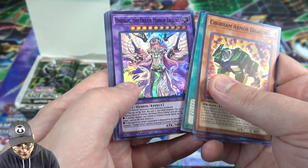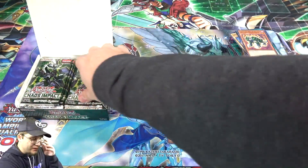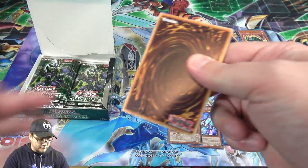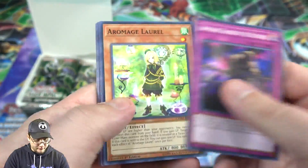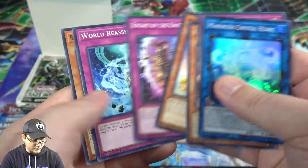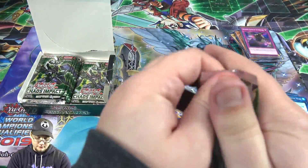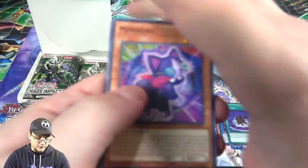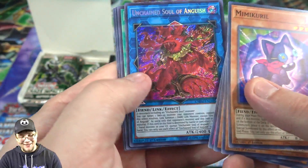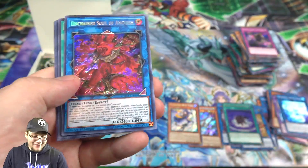Then we have the Dream Mirror Earl King Fusion again. I still hope to see either another Fusion or something else for them in the next set — maybe an Xyz to go with it. Then I thought we had a Secret Rare — Marincess Crystal Heart. I was hoping... I saw Link Monster as well. Then it is another Unchained — Unchained Soul of Anguish. So we're getting the Unchained cards.